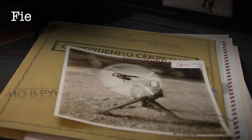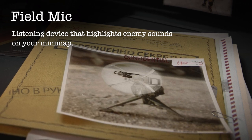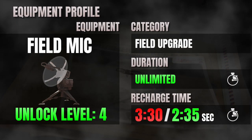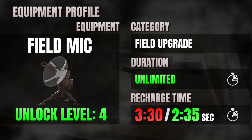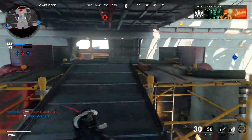The in-game description describes the Field Mic as a listening device that highlights enemy sounds on your mini-map. Unlocked at level 4, the Field Mic has unlimited duration and will last until the end of the round or until destroyed by the enemy. You can have as many as two Field Mics deployed at any given time.